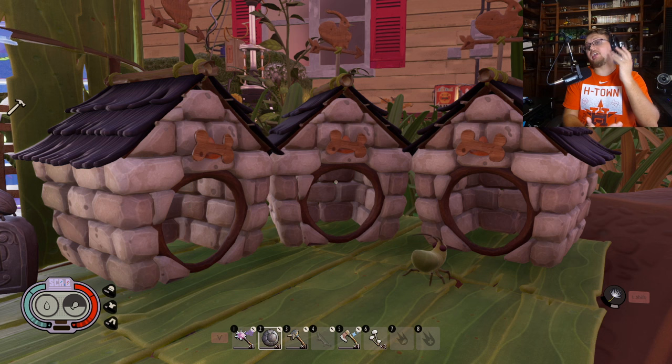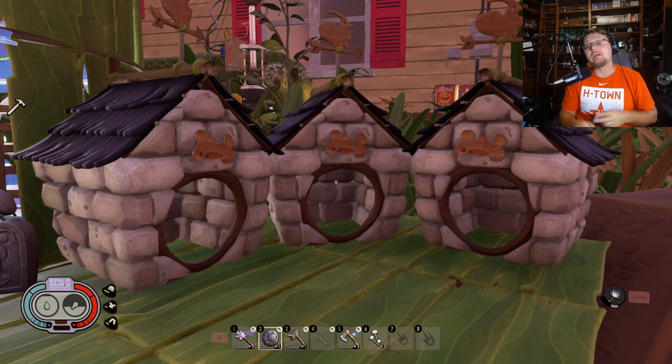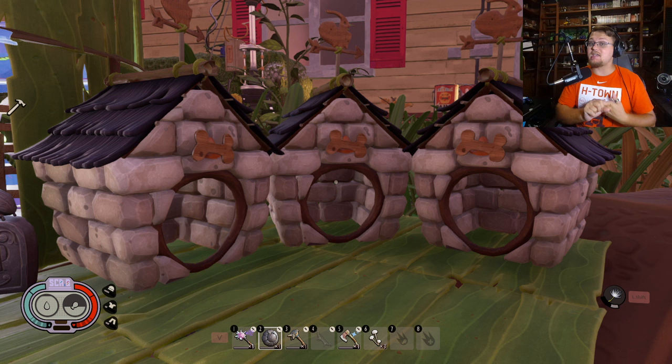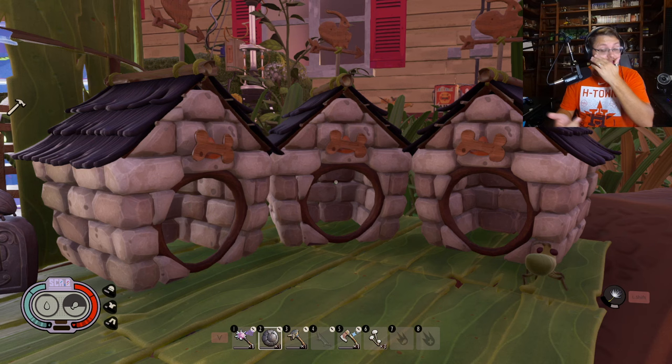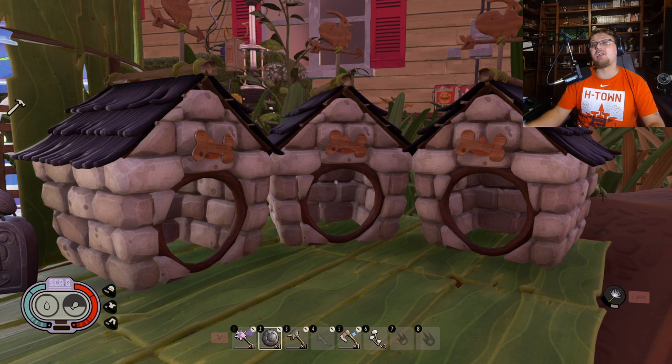In order to get pets in Grounded you're going to need a couple of different things. First, you're going to need a grinder. Second, you need to research specific items in the game to make ground-up slurries. Finally, if you'd like a house for them, you will need to research mushroom bricks to unlock the pet house. Once you start unlocking these, a lot of fun things happen.